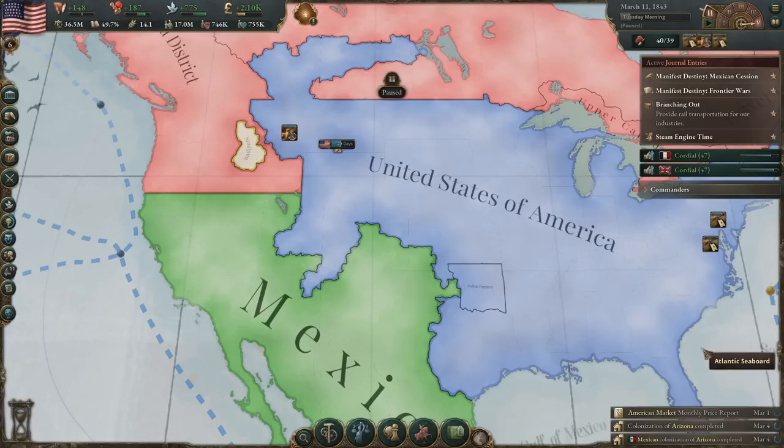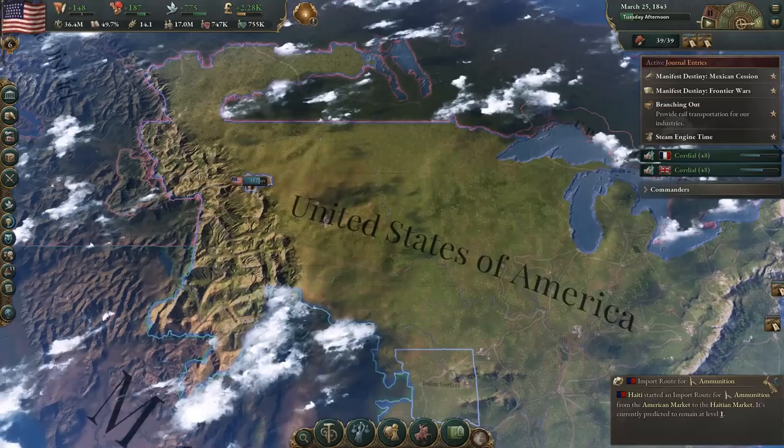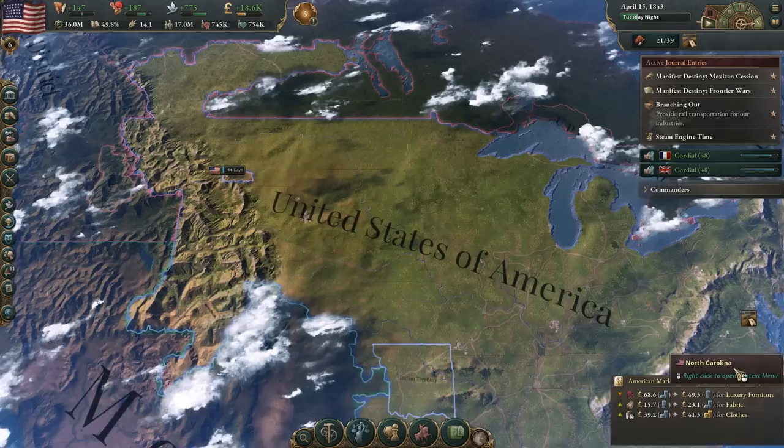The British and the Brazilians have ended their rivalry. Since we're not colonizing anymore — once we finish up Montana — what we might want to do is just get rid of that institution because that is costing us bureaucracy. Something to consider — maybe just completely get rid of that.